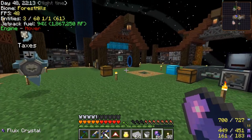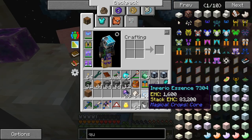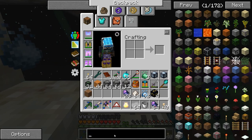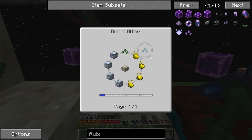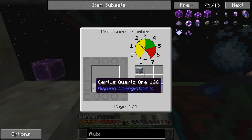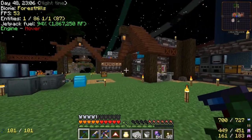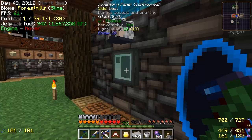We're going to get four of these blocks and start with the seeds right off the bat here. One, two, three, four. Throw that on — one, two, three, four. Ta-da! What was it? Fluix. Blue. Oh, it's certus quartz. Oh darn — that's what's wrong. We need dense certus quartz. That might actually be a problem because I doubt we have any of that. Certus — yeah, we don't have that.